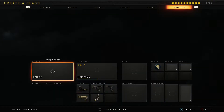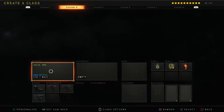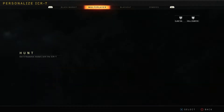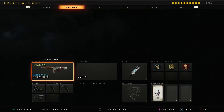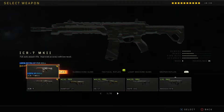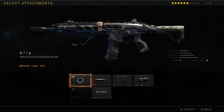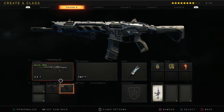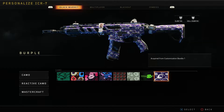We're gonna go right to the ICR. We'll just use a base ICR so we get a better look at the camo. Obviously gotta put Grip 2 on it first. I'm assuming it's gonna be over here in the Black Market.